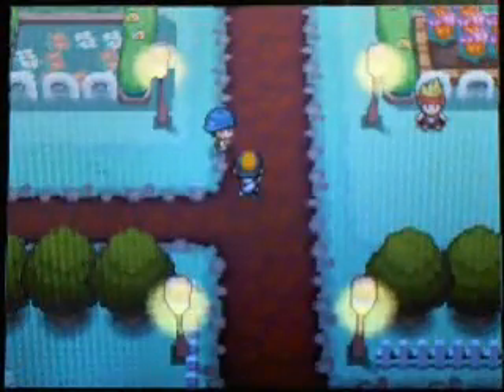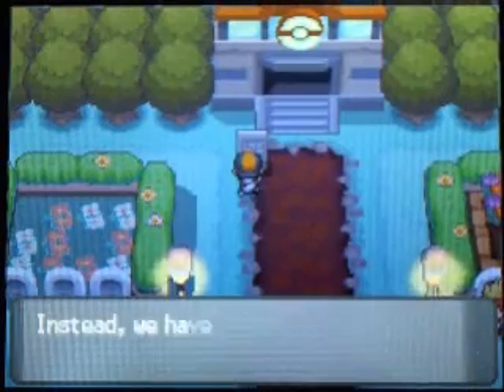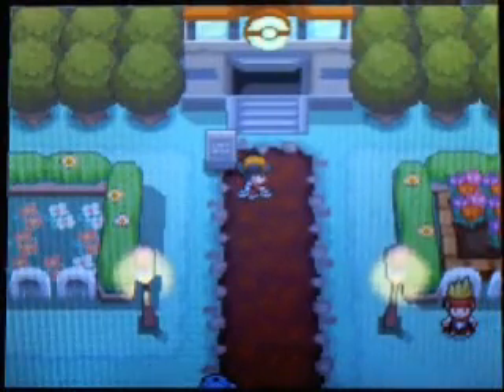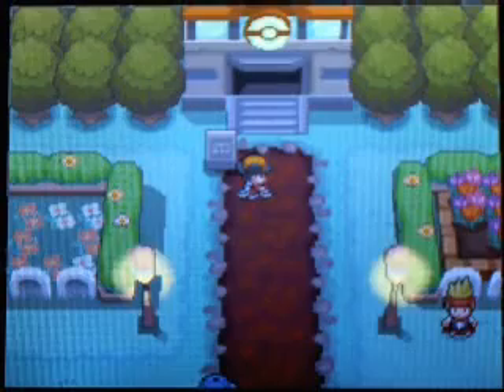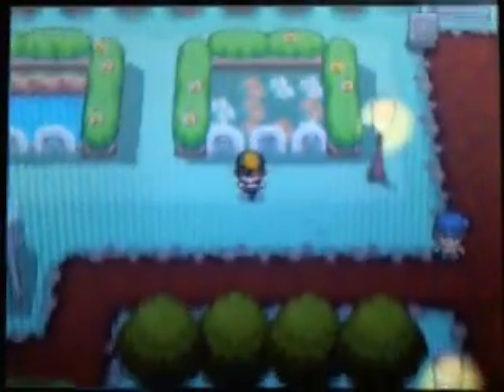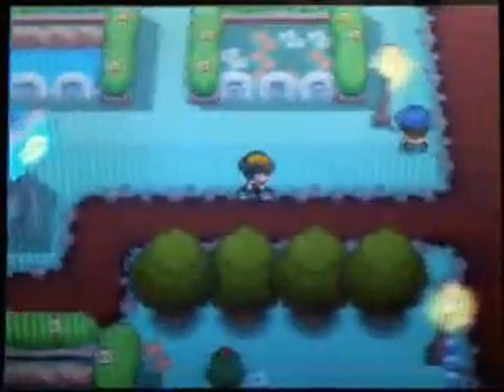The main attraction in Fuchsia City would have to be this right here - this is the Pal Park. Now, this used to be the Safari Zone, however it's been replaced with the Pal Park. The Pal Park is basically a place where you can transfer your Pokemon from your Game Boy Advance games. You can take your Pokemon from Ruby and Sapphire and transfer them over to HeartGold and SoulSilver, but it's only a one-way deal - you can't go back, so think before you do it.